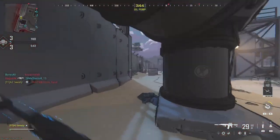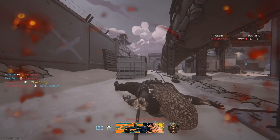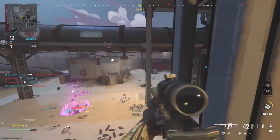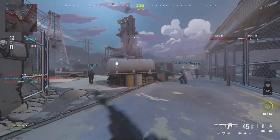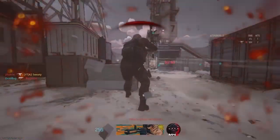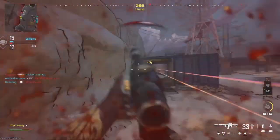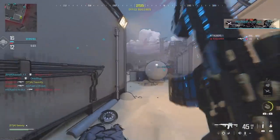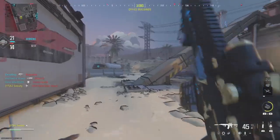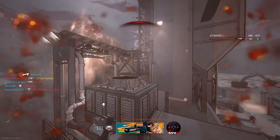Oh my god, I hate getting shot at. Now this blueprint at the moment is doing okay-ish. I don't like the overly excessive scopes on ARs — I honestly think it's stupid. There's no need for higher than two times on a scope. I do get that to get long shots you need a decent scope on your AR, and the recoil on this gun is not too bad. I think it's doing pretty good.